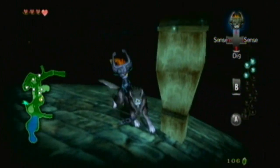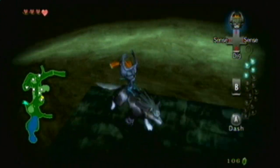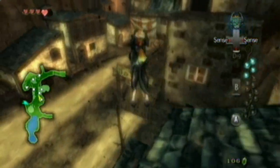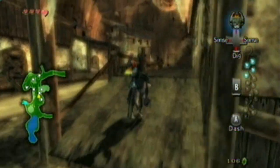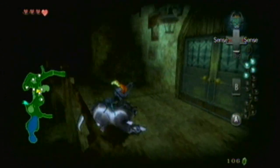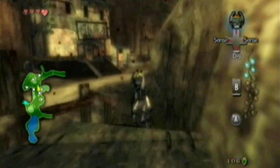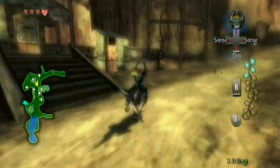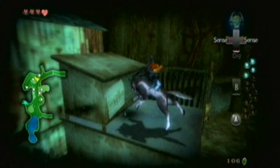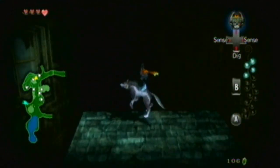Okay, let's see. I think we have to go over to that window. For a minute there, I thought there was something on the roof that we could get. Let's go over here and see what we can find. I do believe there's a window that we jump through.